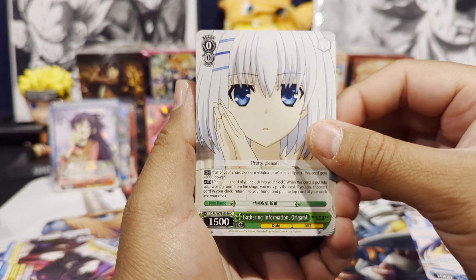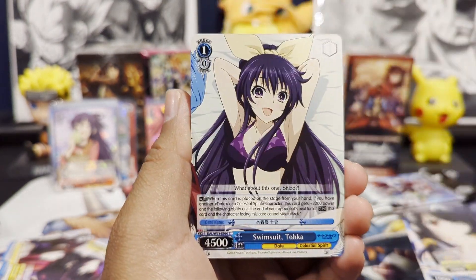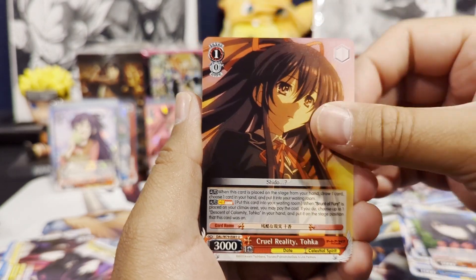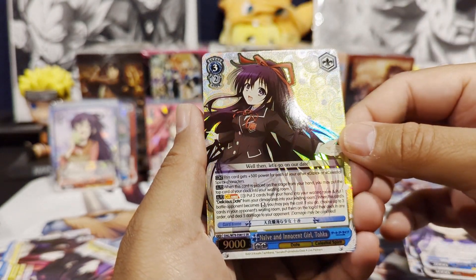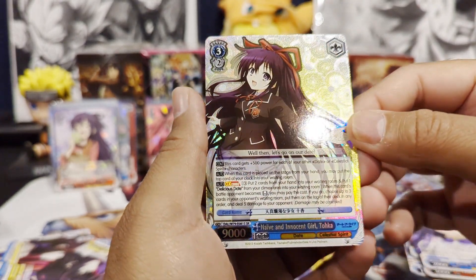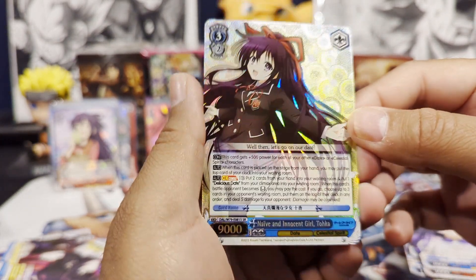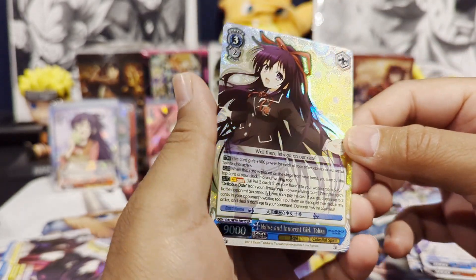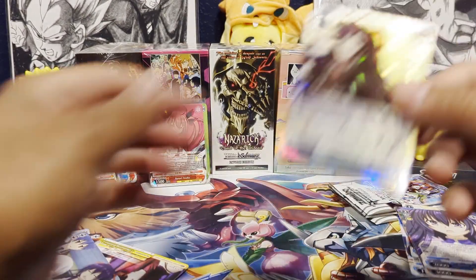Let's see — we have an Origami, a Kurumi, Toka, Kurumi, Toka, Toka, Toka... We got an SR! Toka — Naive and Innocent Girl — with holo patterning on that one, it looks pretty dope. And then we have our Climax card.